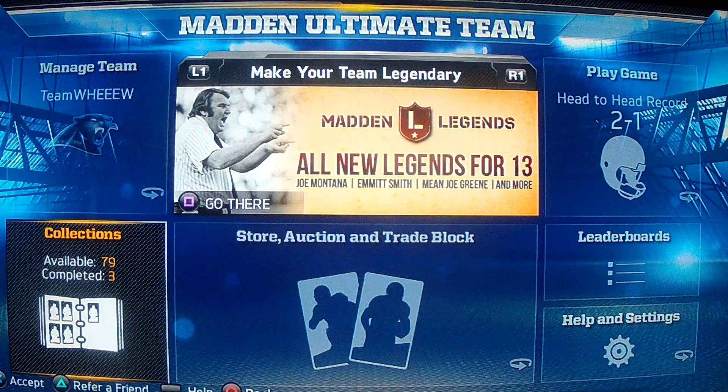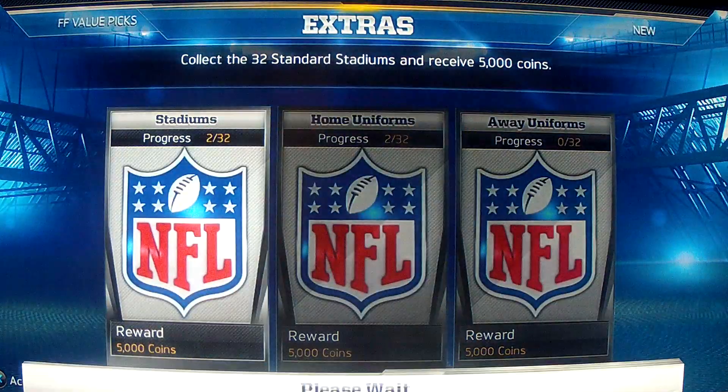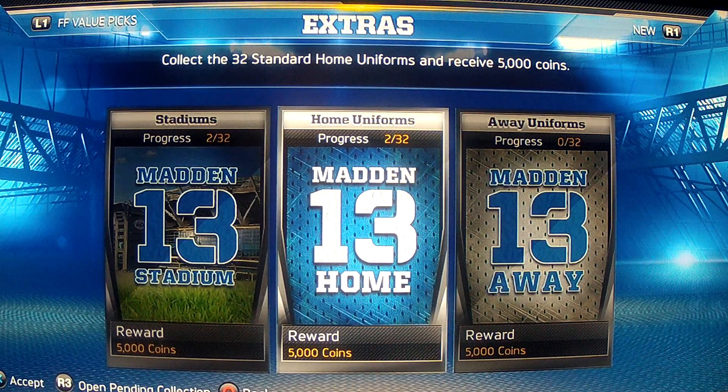What you could do with last year is you could go into collections and collect the stadiums and the home and away uniforms like this. You could get, I think it was like 100,000 coins or something — it was a really high number. That would help you a lot, and you could actually buy these jerseys in the auction for very small amounts. So there was a big payoff by getting all the jerseys, collecting them, and then getting the reward.